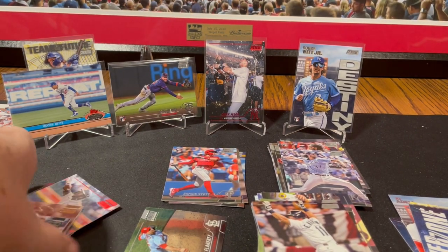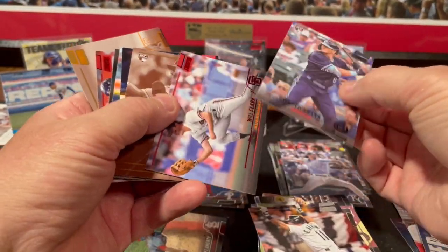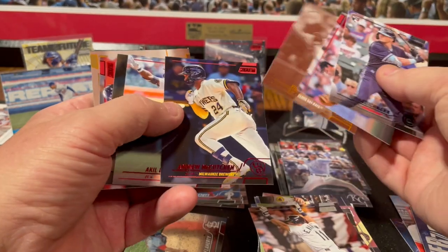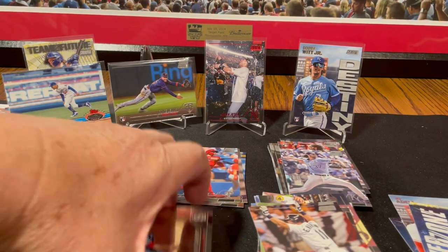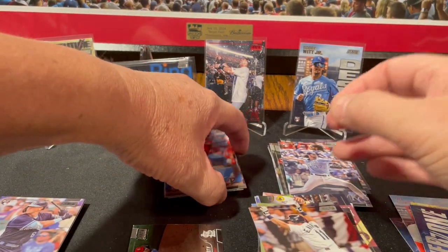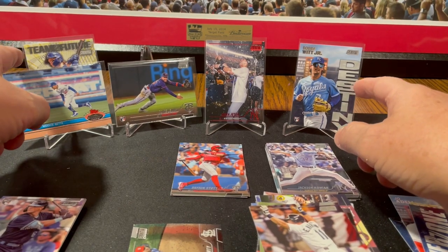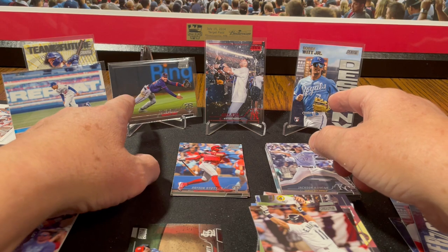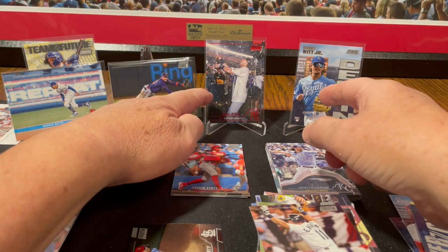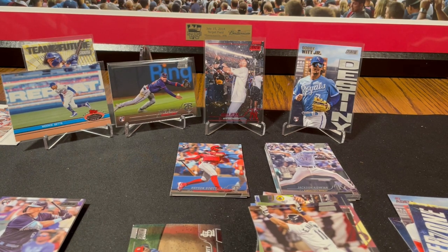We got a bunch of color parallels here, nobody too overly exciting. We got the one chrome card of Jack Flaherty. Didn't get anything huge on rookies, other than the inserts of Bobby Witt Jr. And the Royce Lewis, who is probably my third favorite rookie right now out of this class. We got Derek Jeter red foil. And that's about it. Thanks for watching. Bye.